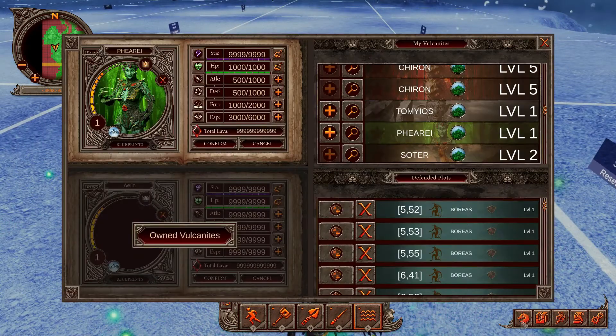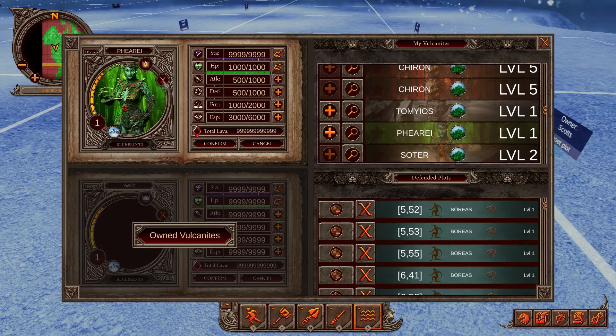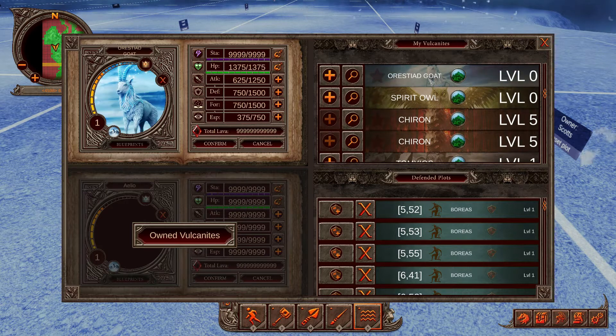Pressing the V key or clicking on the vulcanite button will bring up your vulcanite menu. Your active vulcanite will show up in the top left corner — its level is shown as well as which blueprints it holds, and all of its stats are shown to the right. Some of these features are still yet to be enabled in beta. To dismiss the vulcanite, click the X button. The menu on the right shows you which vulcanites you own, and pressing the plus button will summon that vulcanite.